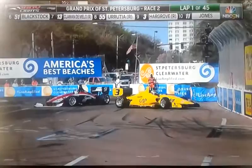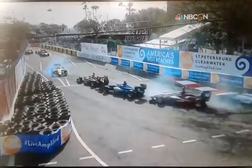Let's take another look at what happened here. It's Shelby Blackstock just going for a slightly too optimistic move there into turn four — nudges Scott Hargrove, and then in the process of all that wedges R.C. Ederson between the car of Scott Hargrove and the wall.